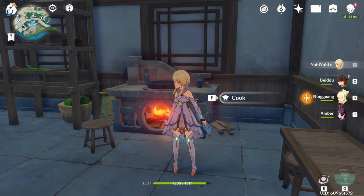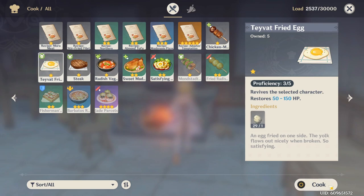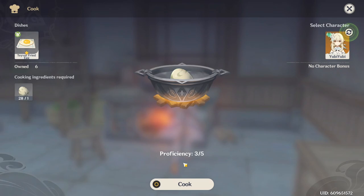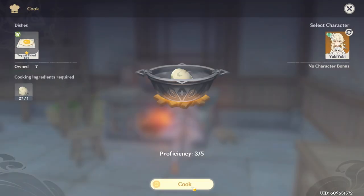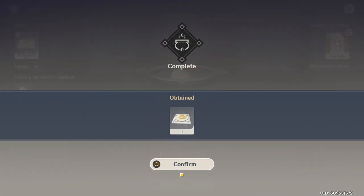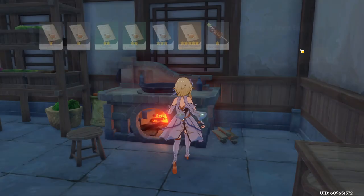Moving on to hidden achievements you can get at any point in the game — these are pretty easy. For the first one, all you have to do is cook a bad dish and you'll get an achievement. Not only that, if you cook 10 bad dishes, you'll unlock another hidden achievement.